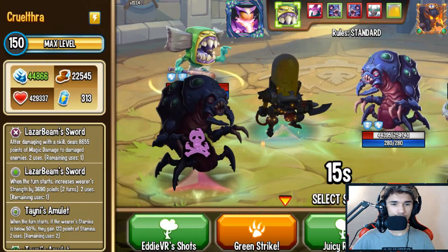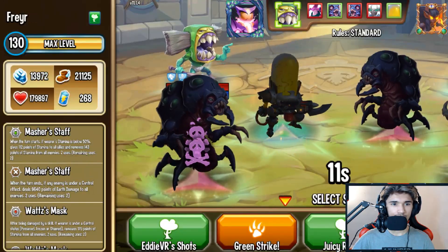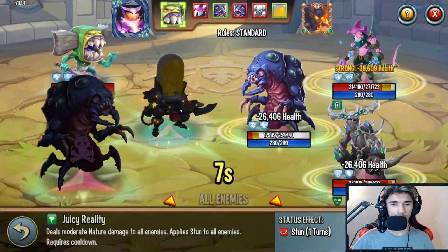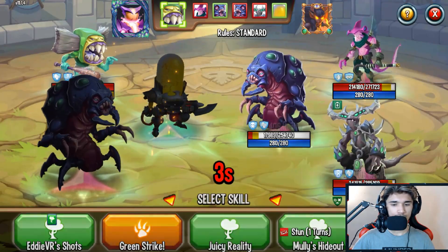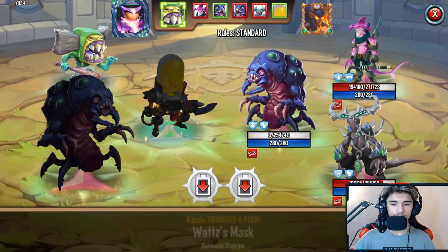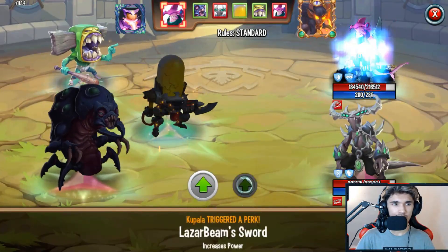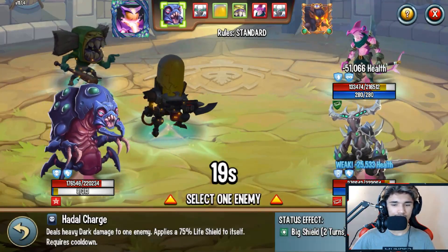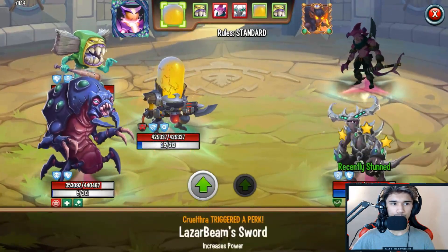Going with the AoE stun — I basically stunned every single one of them. If they're not immune to stun, great. If they have stun immunity as a status caster or immune to control, Spilling Fist will kick in and remove positive status effects, so you can hit them with any skill.